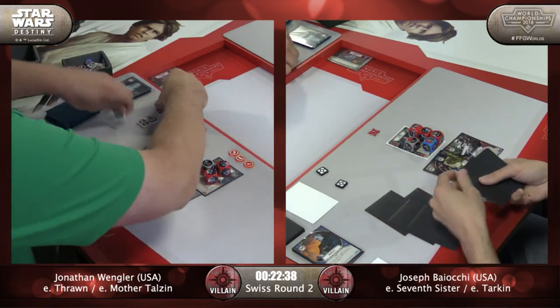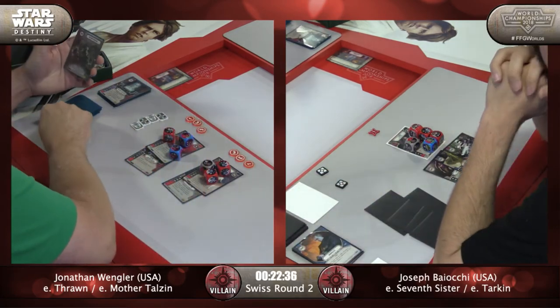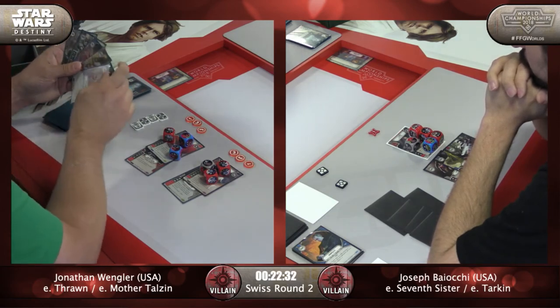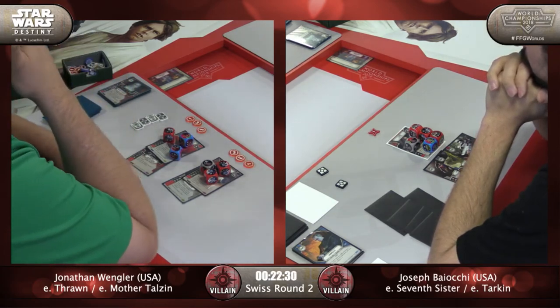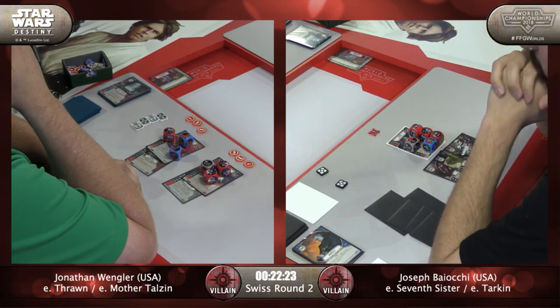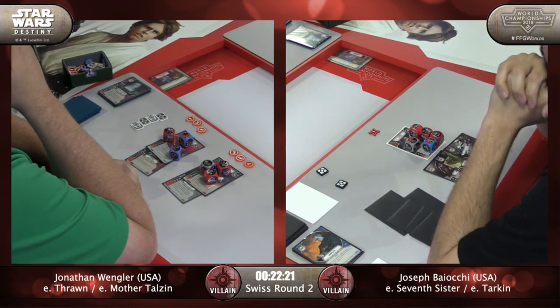Thrawn is a deck that definitely rewards that kind of meta-knowledge. Best Defense, Rocket Launcher, Witch Magic — which he definitely wanted. Still no Rise Again, but I saw another Three Steps Ahead, so that probably becomes a game winner. There's 10 health left on Tarkin.